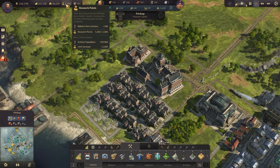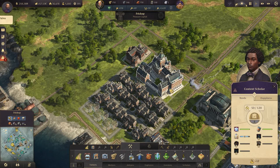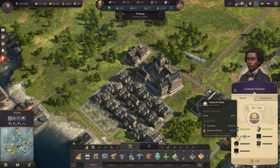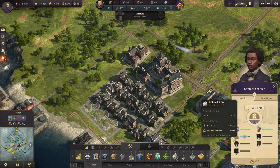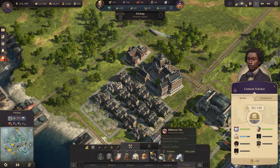For halls and accommodations, as usual, you can increase the population of a particular character by providing their needs. So for scholars, you provide tailored suits and so on - you can find it here once you've built that.